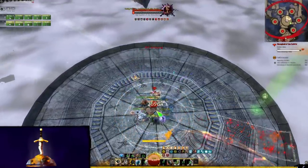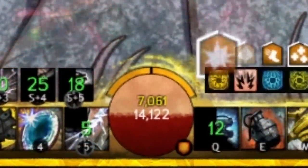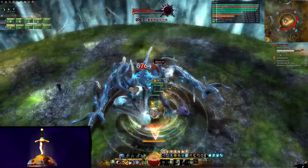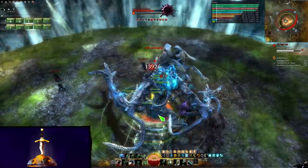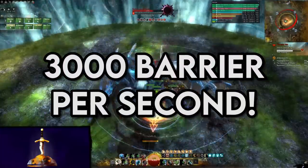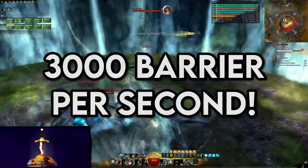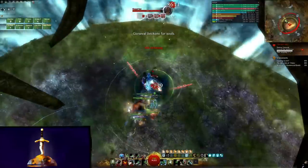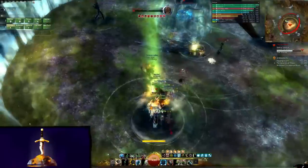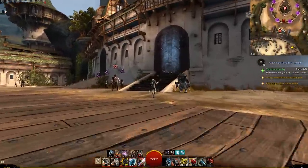All of that combined with by far the most impenetrable defenses out of any profession — yes, even Scourge. It's so good it's worth putting a number on it right now. In a raid situation, you'll be gaining upwards of 3,000 barrier per second, meaning that if your tank hasn't got a clue, you'll be able to step up in that regard as well. Truly a build worthy of the versatility of Engineer. Superspeed also makes a heavy feature, so let us zoom into the details.